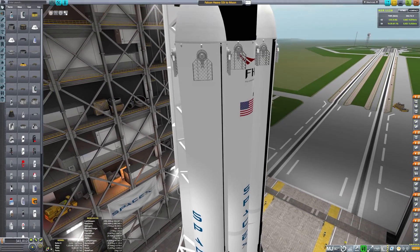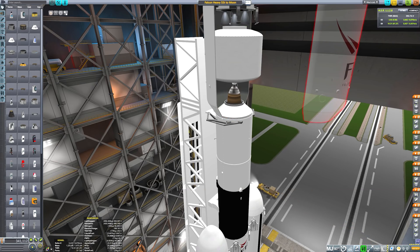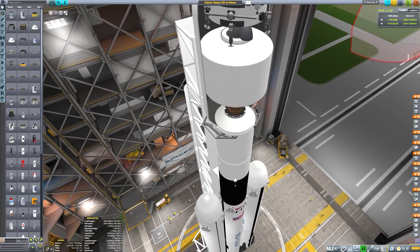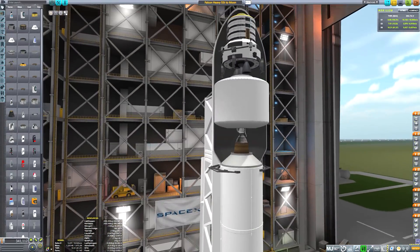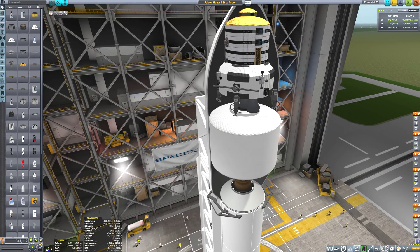Hey, Marcus House with you here today. We are finally going to attempt an expendable core mission, landing two side boosters on the two drone ships out on the ocean. Today we are testing a 55 tonne payload, which is around the weight that the Falcon Heavy should be able to push to low earth orbit.